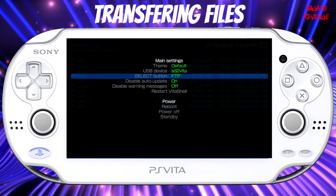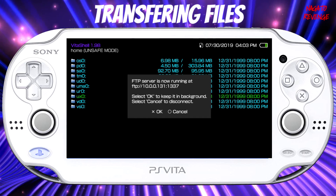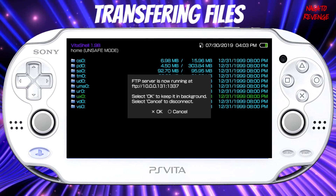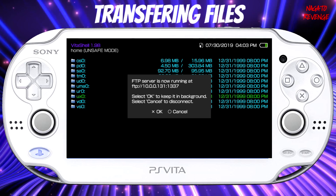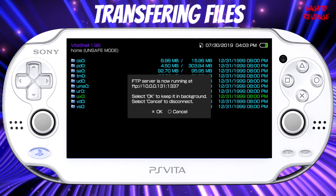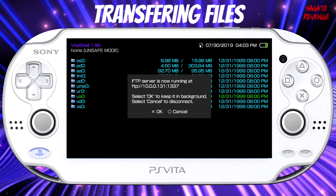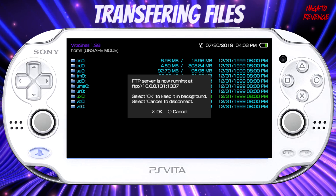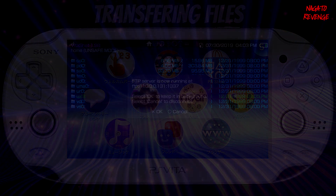Since I'm using FTP, I'm going to leave this here and then hit select. Make sure your Wi-Fi is on, and then you should get your FTP server to show on screen. Just leave your PlayStation Vita or PSTV right here. Now we're going to go to our PC to run FileZilla FTP client or any FTP client of your choice and connect our PS Vita so we can transfer over our emulator and games.